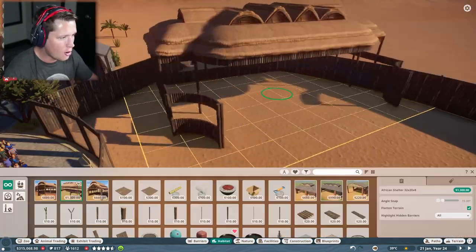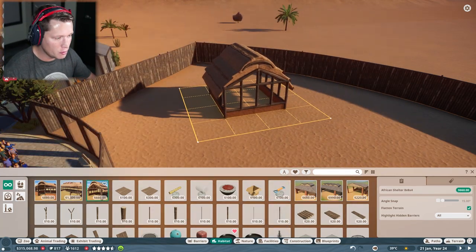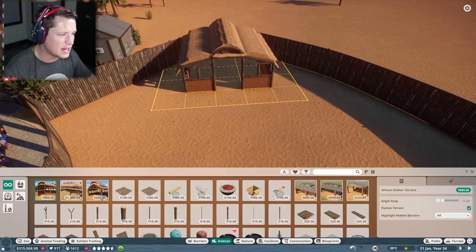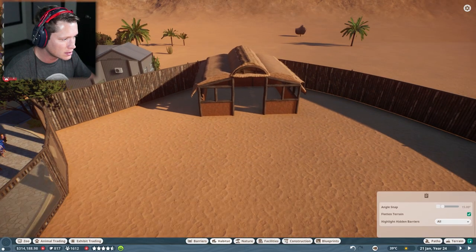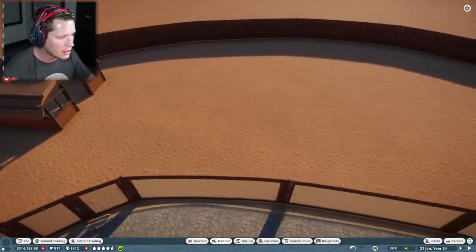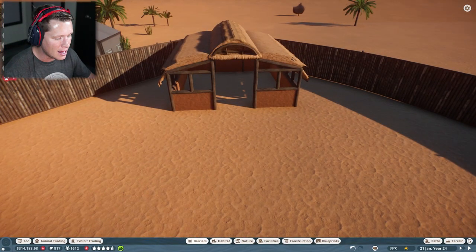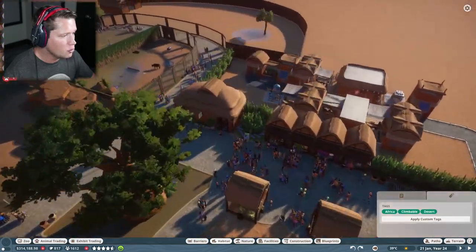Oh my gosh — we unlocked new shelter types from our research. These actually go with the theme of our zoo much better than anything we can build naturally. I like the look of our rock caves, but these look pretty cool too. I'm going to move this forward so it's not hanging over the fence. Now the tedious job of grabbing all the enrichment items and moving them over to the new habitat — I won't bore you guys with all of that.